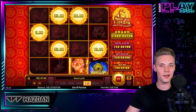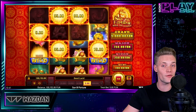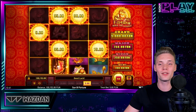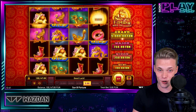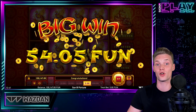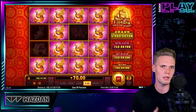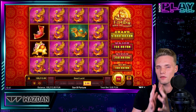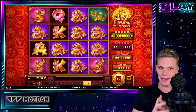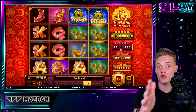Base game payouts can surprisingly go up to 200 times our stake. But before I tell you how we can potentially score the game's max potential and walk away with a massive jackpot worth 1450 times our stake, I'd like to introduce you to Wazdan's very unique and innovative user interface that enables you to customize the game to fit your playstyle.